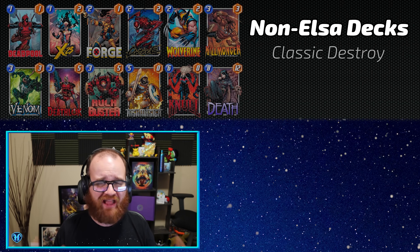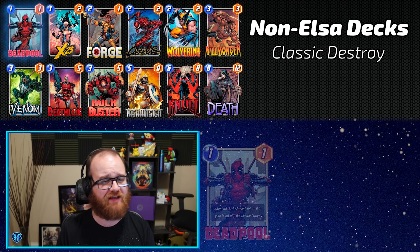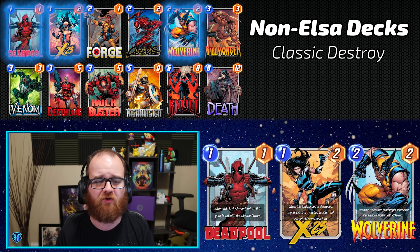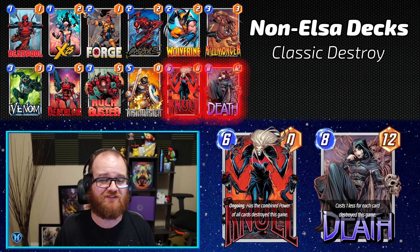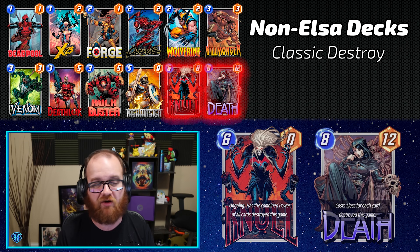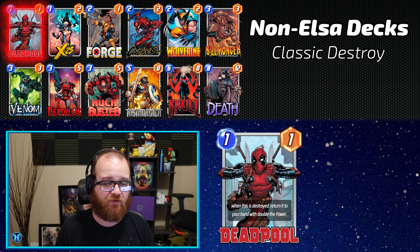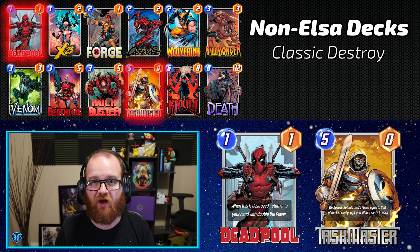The next top performing non-Elsa deck returning from last season is the classic stock Destroy deck — blow your own cards up for fun and profit with Deadpool, X-23, and Wolverine, then top out with massive plays from Null and Death. It's interesting that the top Destroy list still leverages Death despite Mobius being everywhere, though it's a testament to not everyone updating their tech. One key piece of technology: Deadpool gets really massive, and on the final turn you can play that massive Deadpool alongside Taskmaster to double up all the stats you've built while blowing up your board.